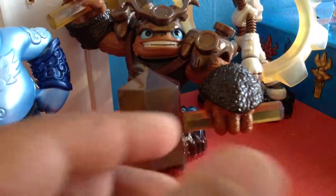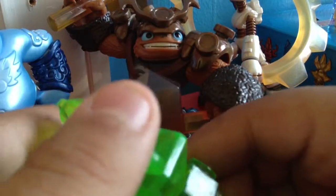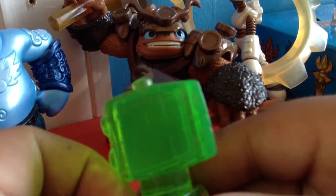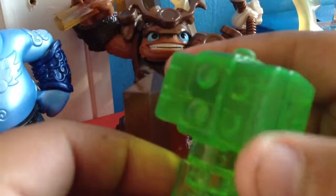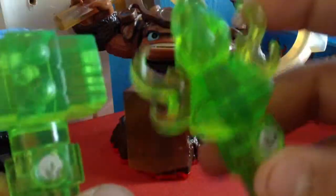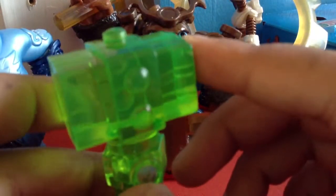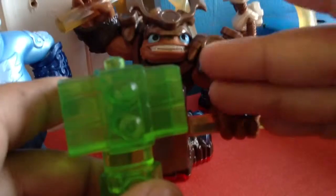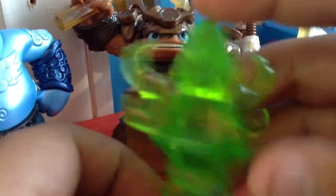We have Chompy Mage in the life torch trap — one of my favorite traps. My first favorite trap is the sword trap. We have Sheep Creep and Broccoli Guy. In Trap Team, if you're new, in level three there's Broccoli Guy and Chompy Mage. I already had Sheep Creep from level one. When I wanted to trap Broccoli Guy, I put him in and removed Sheep Creep — it's not gone forever, it goes to the Skylanders villain vault. That's the life torch trap.